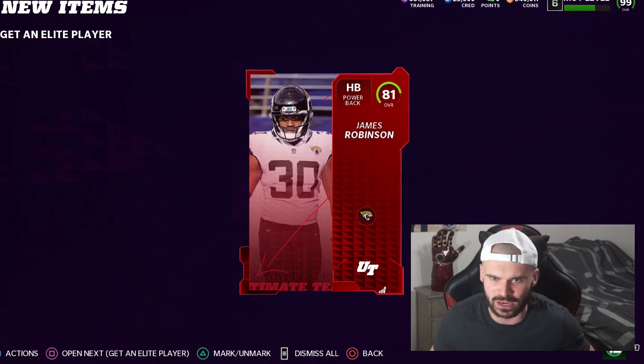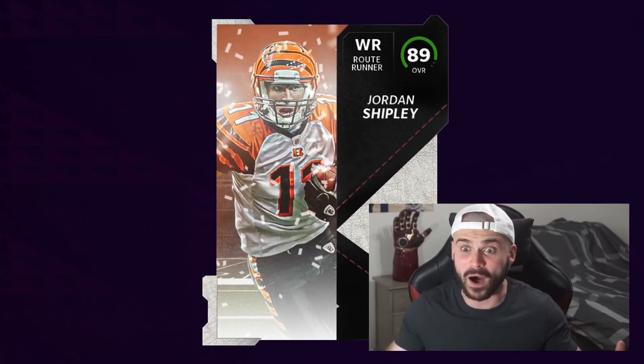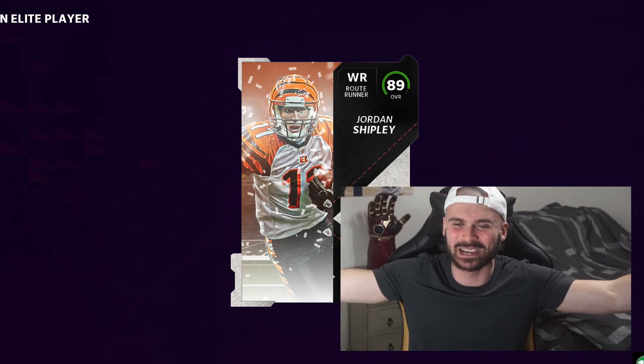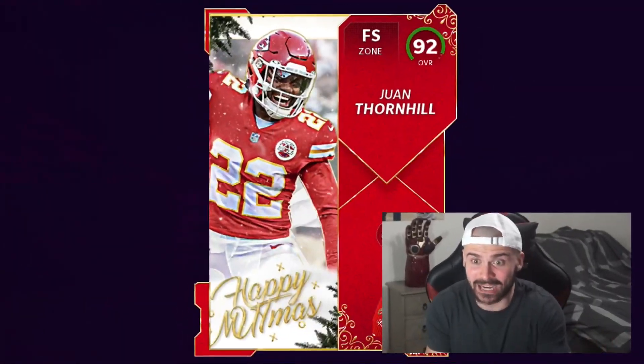These Elite Player Packs are probably some of my favorite packs to open until you pull a dud. Training Variety Packs are definitely a close second, but these Elite Player Packs are a ball. And we actually pulled a full Campus Hero 89, Jordan Shipley. Oh my gosh, we just got Christmas!